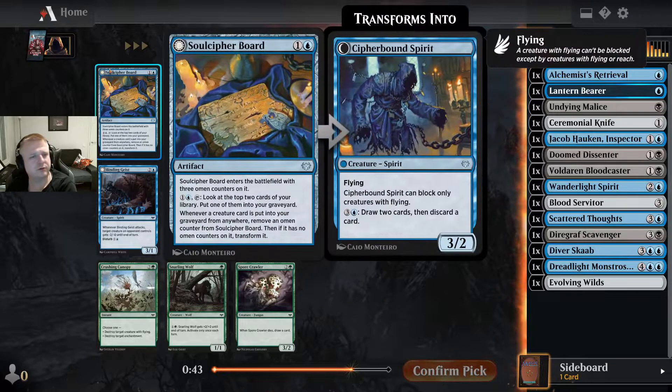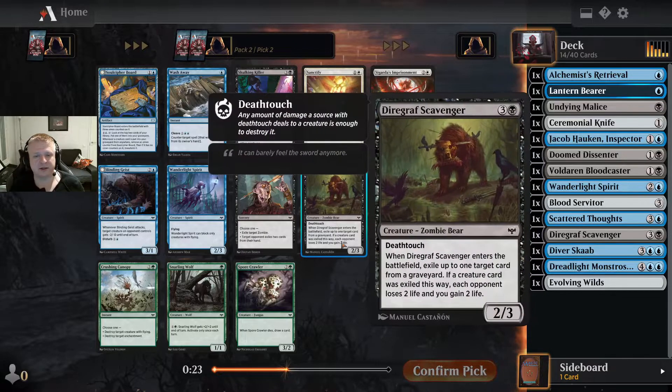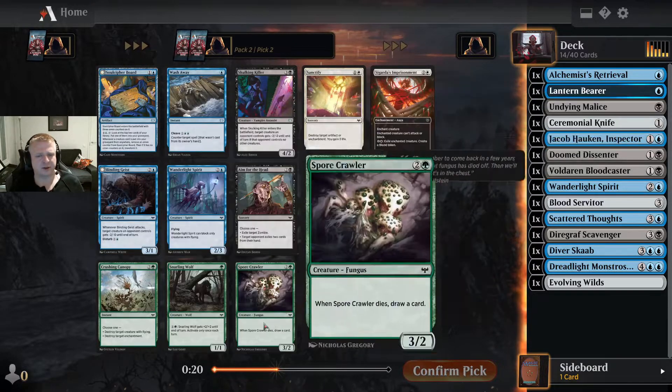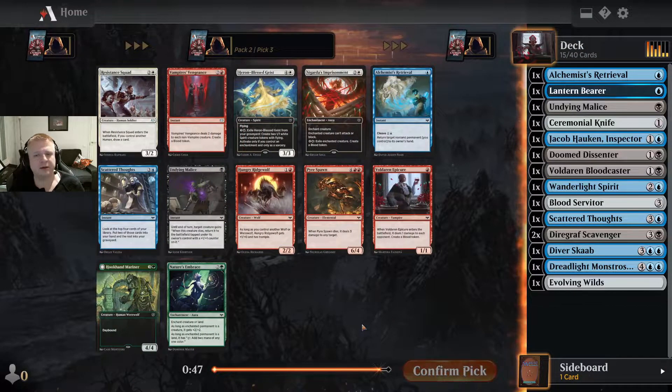I could take the Soul Cipher board — I picked it in an early draft but ended up cutting it because it was too slow. I have options. I have a lot of blue and black cards here, but I think it's going to come down to the Diecraft Scavenger and the Geist. I like the scavenger more, so let's take that one.